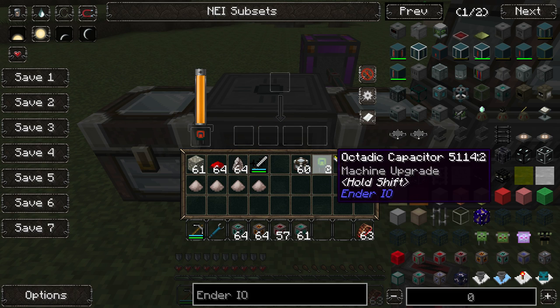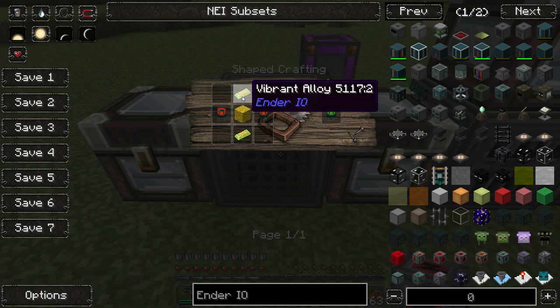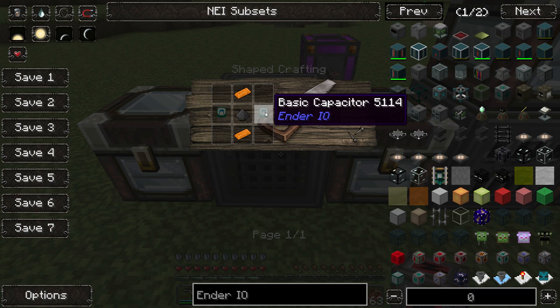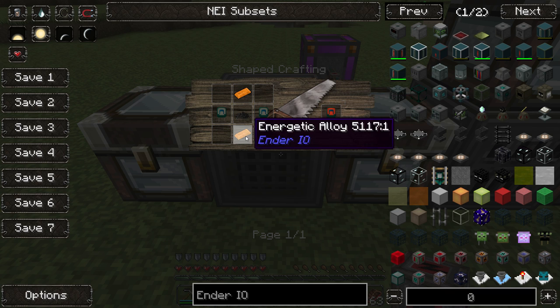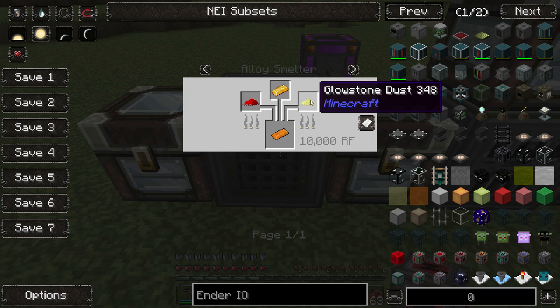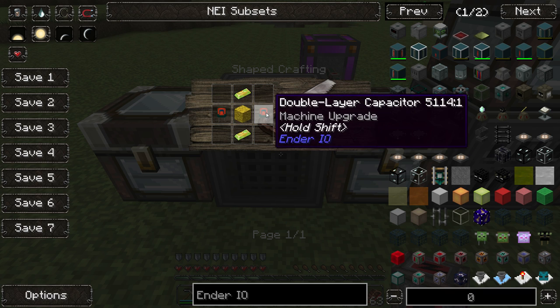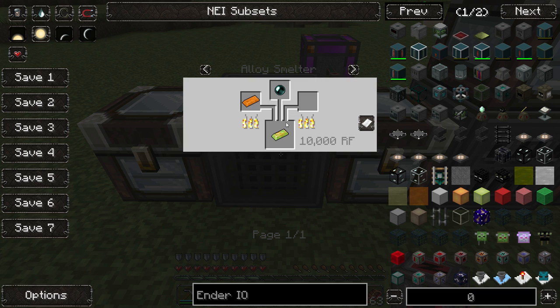There is also the Octatic capacitor, which is the top tier and quite expensive. You need two double layer capacitors, which are made from two basic capacitors, and then you need energetic alloy to craft the double layer capacitor. The first tier isn't that expensive — just a little glowstone, gold, and redstone. But you also need vibrant alloy, which is the expensive part, made by smelting energetic alloy with an enderpearl. Enderpearls — you never have enough of them.